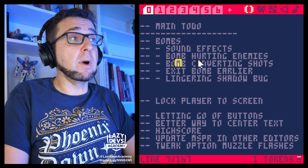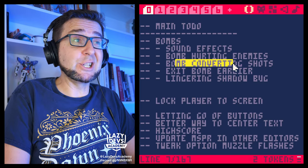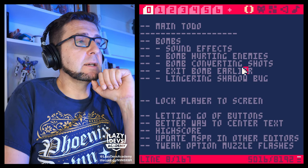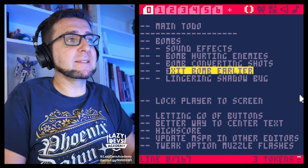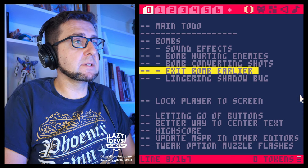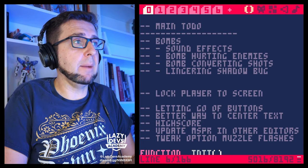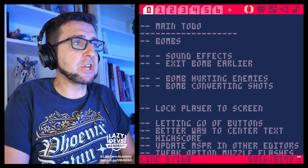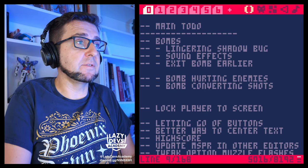We have a list: sound effects, bombs hurting enemies, bomb converting shots into power-ups, and we want to maybe exit the bomb earlier — that's a timing thing. Let's put that a little higher up. We also want maybe control earlier, and then there's this lingering shadow bug I want to clear first.